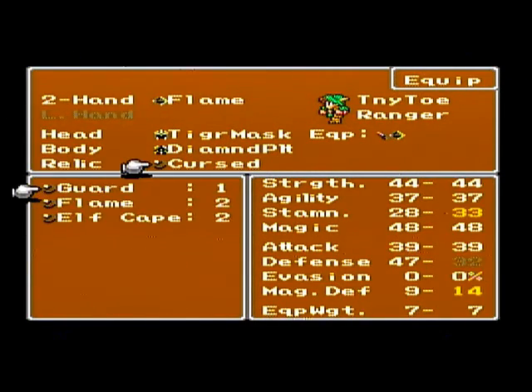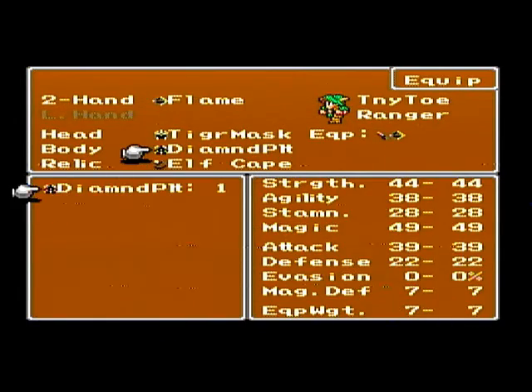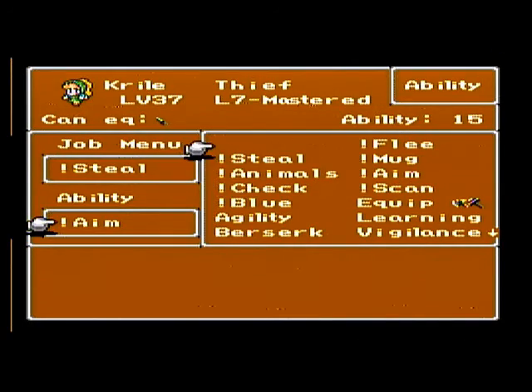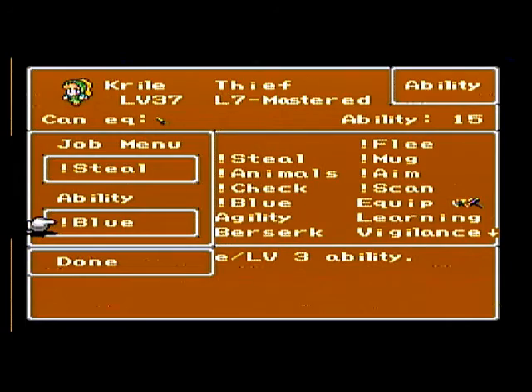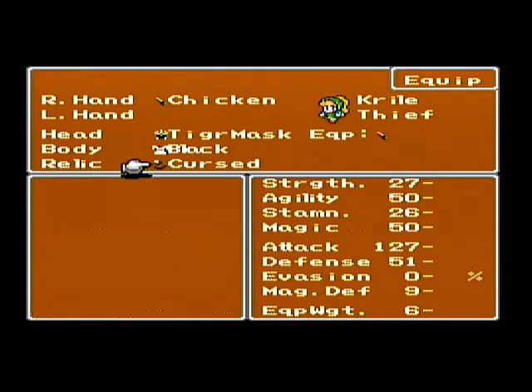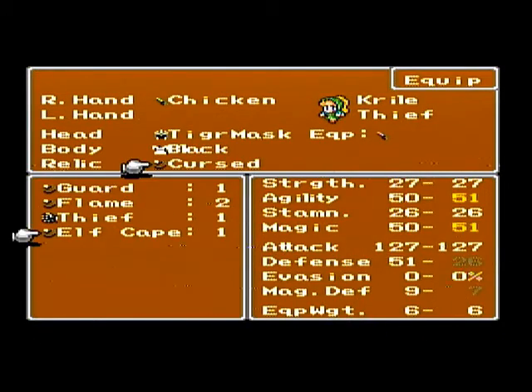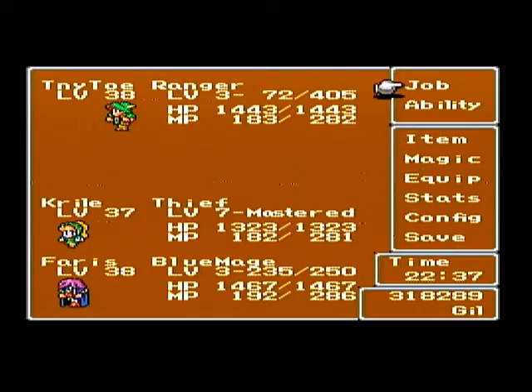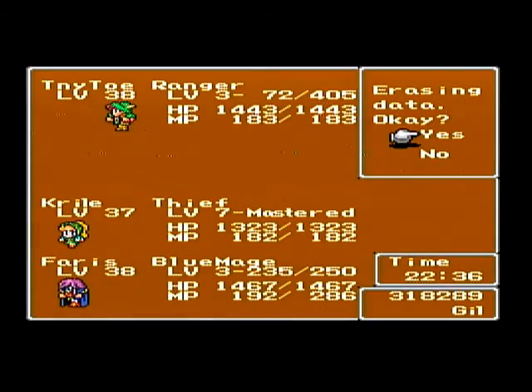This is actually my third attempt. It was a little tough doing this fight, mainly because the lady keeps changing her weaknesses, and she can also hit pretty hard with a lot of different spells. I wasn't getting the weaknesses that I needed, or if I got a weakness and was about to break a rod, she would change her weakness. You'll see it was kind of an annoying fight.